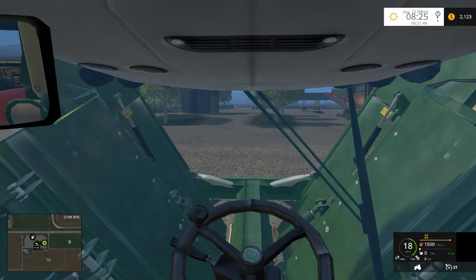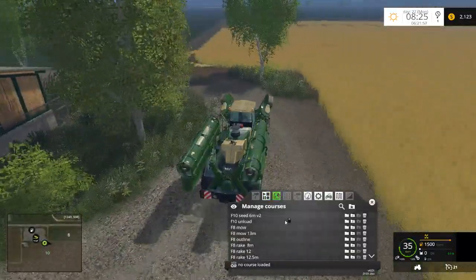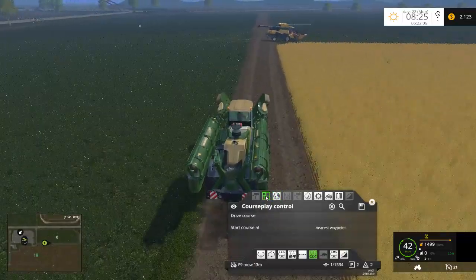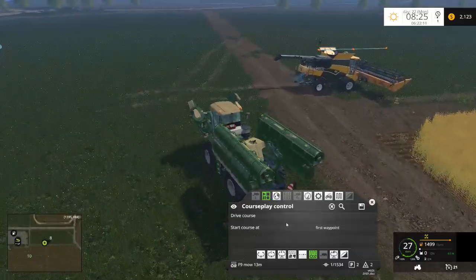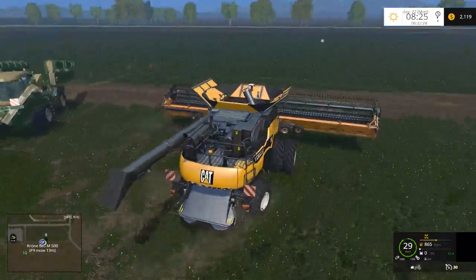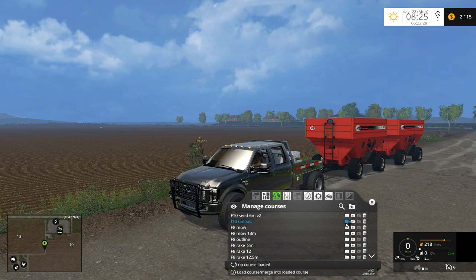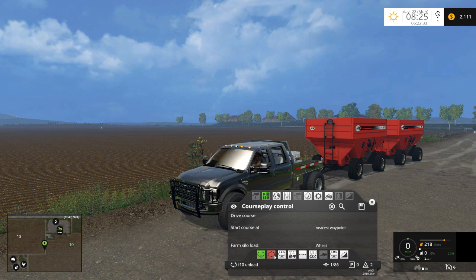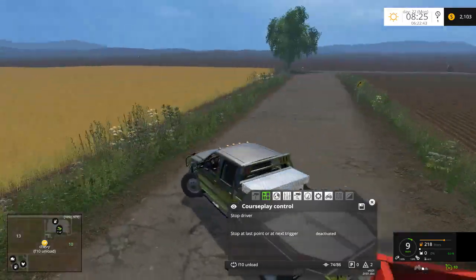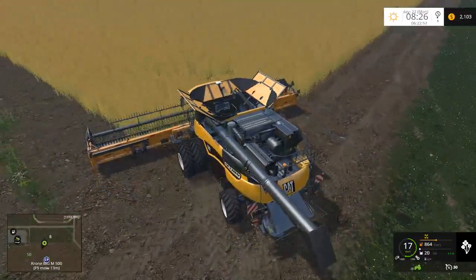I'm really not a fan of the way it looks when you're inside the cab with the mowers folded like that, but what are you going to do. Let's get him mowing on field nine — that'll be somewhat out of our way. We'll set him to the first waypoint and hop in the combine. I'll hop into the truck and use it to unload the canola. I love combining — I don't know why exactly, but out of all the activities combining is one of my favorites.